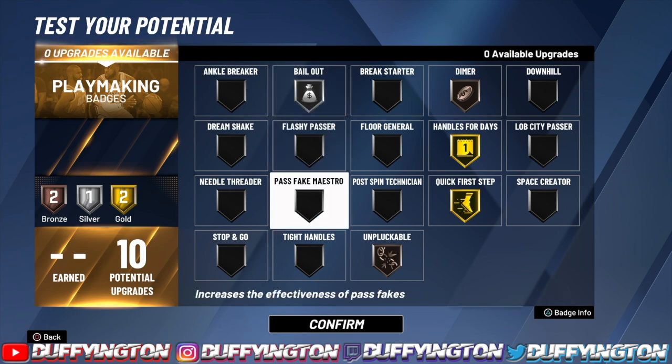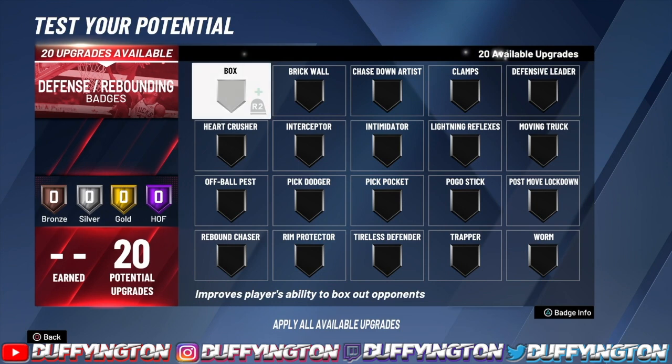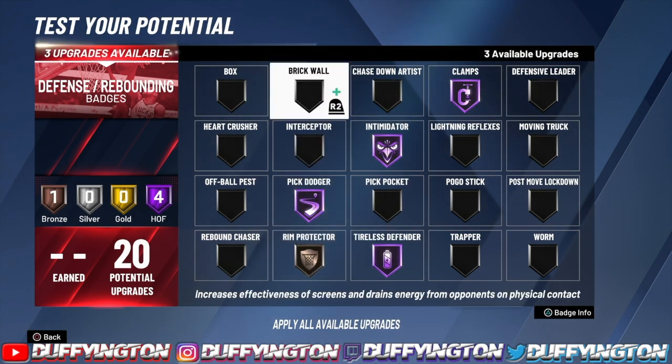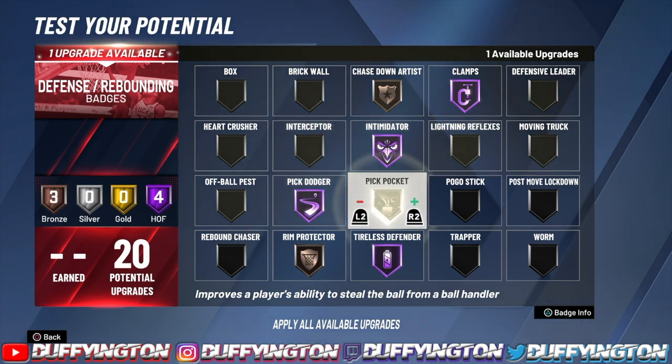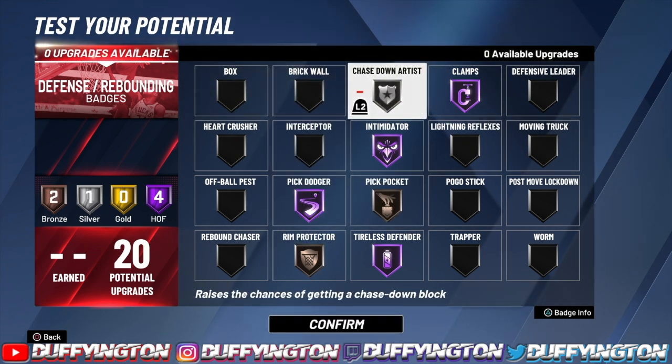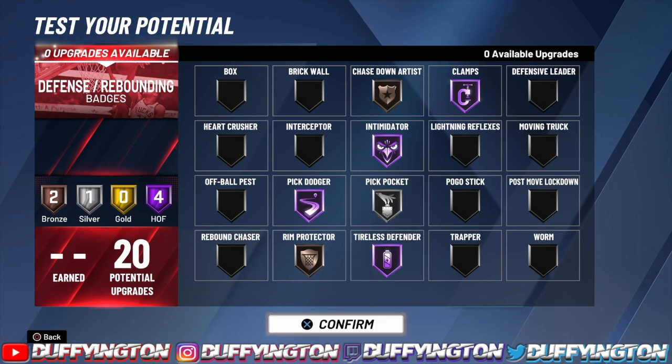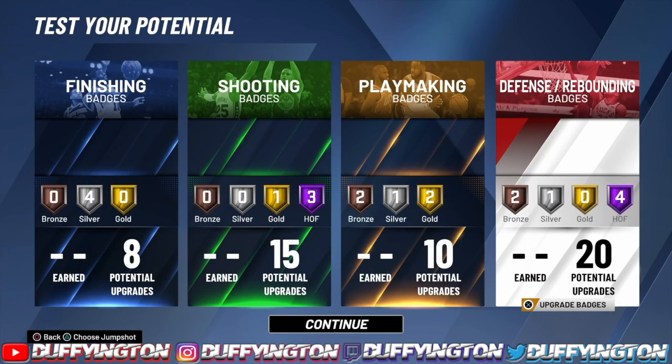We got 20 defensive badges. We're rocking with clamps, intimidator, pick dodger, tireless defender, rim protector, chase down, and pick pocket. This is more than enough defensive badges — you're gonna get the stops. You can ISO with this build, you get an 86 ball control, and you're gonna go crazy.